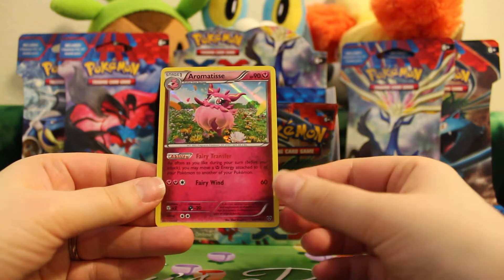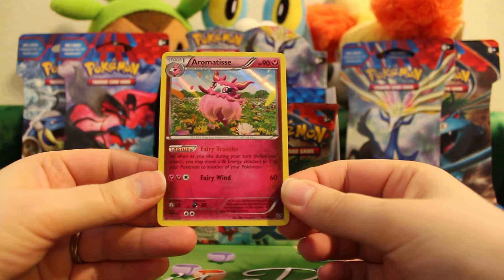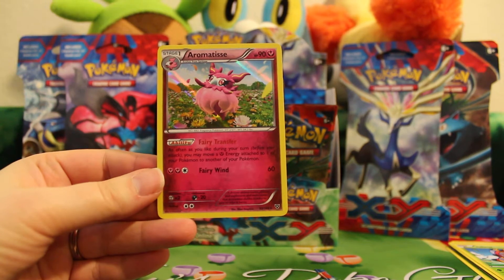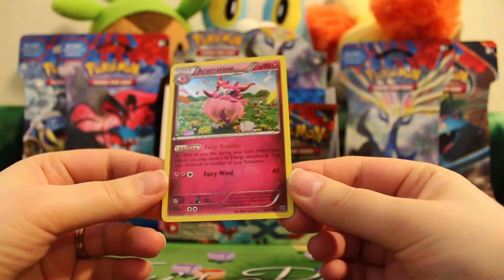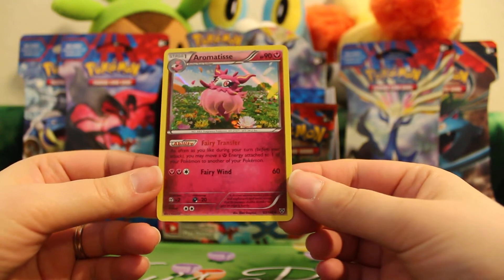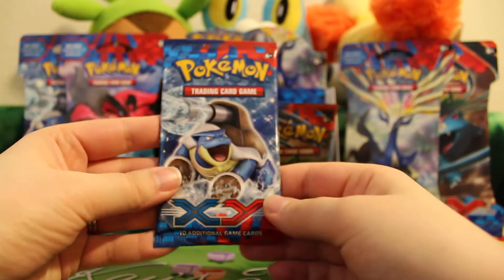Beautiful — a holo Aromatisse. I'm sorry I can't pronounce it, but it's a very pretty card. It's the first time I've pulled one of these. I've traded for one before, but it's always nice to pull one myself. Card number 93 of the set. Beautiful card — love the new Fairy type. Next pack.